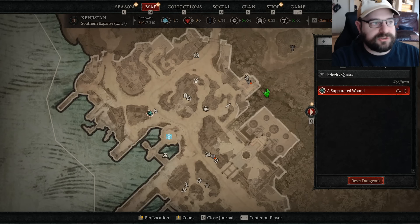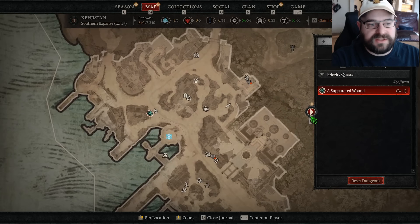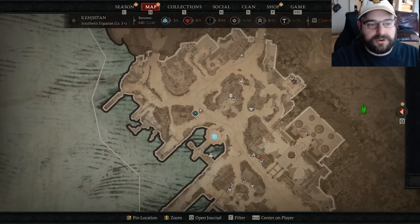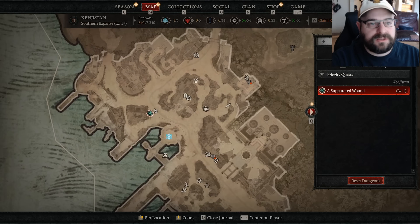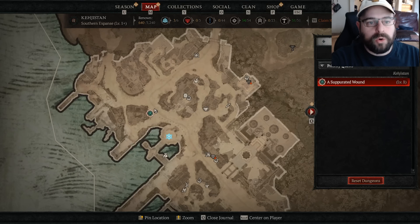If you ever lose track of what you're doing, just open your map and click on this arrow here to open up your quest menu. Then either just looking at your general journal you'll see your seasonal quest here in green, or just clicking over to your priority quest, you'll see that as well.